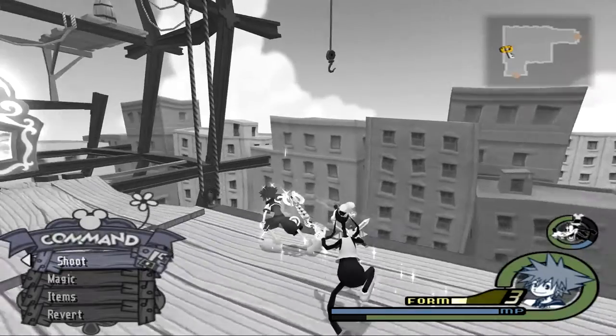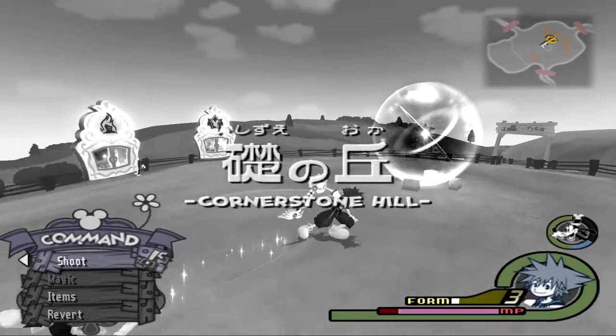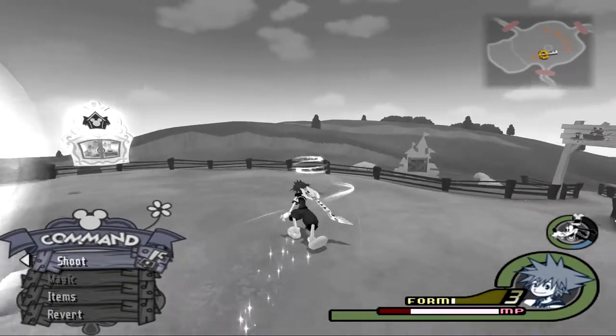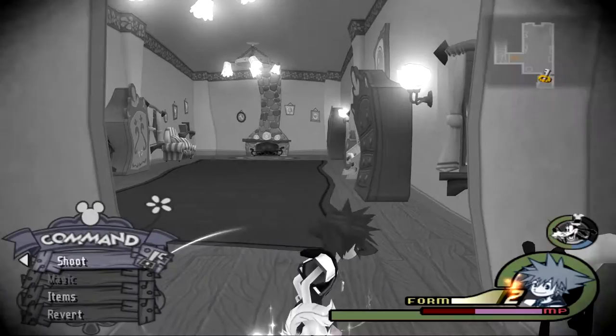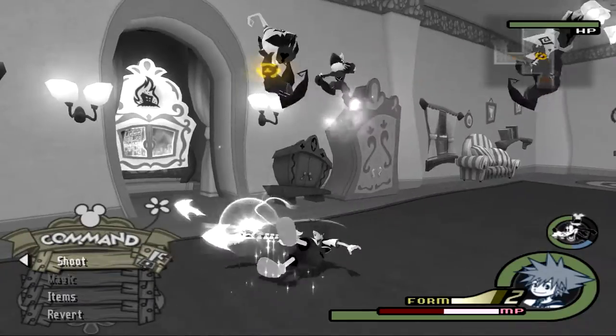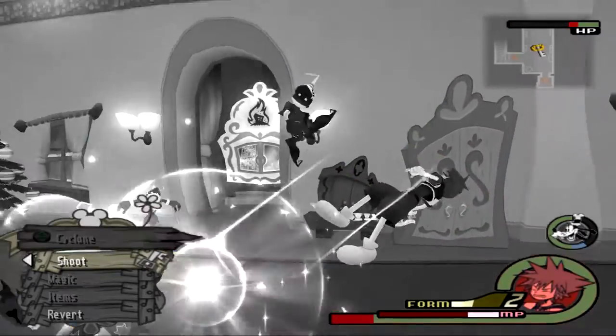I knocked my drive back down. Now it will increase every time I kill a heartless. If I go to a different area — like Mickey's House — all the heartless will be there no matter what. Let's continue.